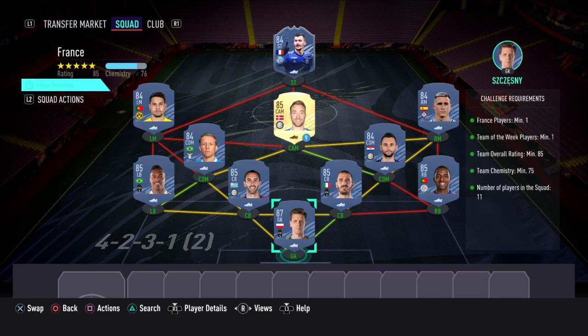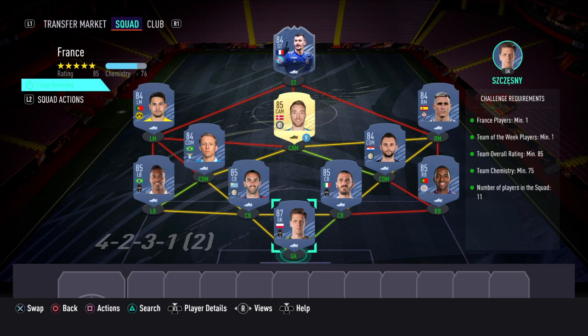Everything's in green so everything's been completed. This one will cost anywhere between 170k and 210k to complete. Once you've completed both SBCs this card is yours — an excellent card. Combined cost is anywhere between 250k and 300k, so it is entirely budget dependent and obviously link dependent.